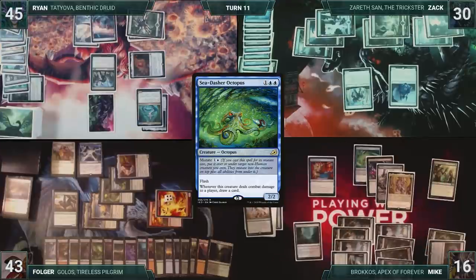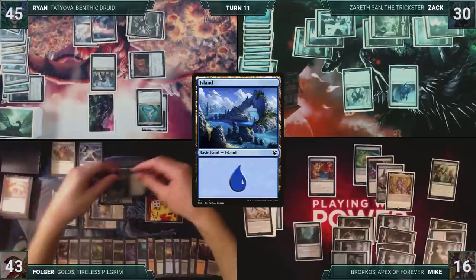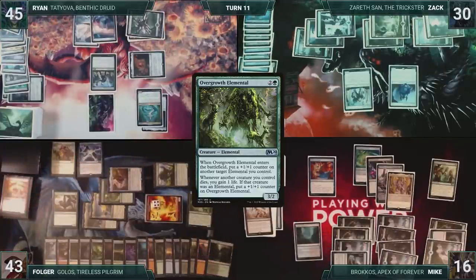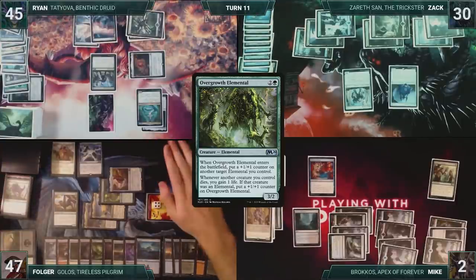Before damage, Folger flashes in Overgrowth Elemental through Leyline. Overgrowth triggers twice due to Yarok, and Folger puts two plus one plus one counters onto Thicket Crasher. Then they move to damage — Brokos and Crasher die, and Mike takes 14, and Folger gains three. Then Overgrowth Elemental triggers, Folger gains one life, and the Elemental gets a plus one plus one counter.